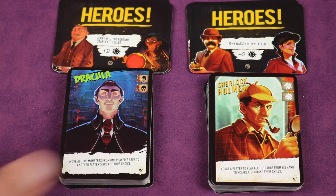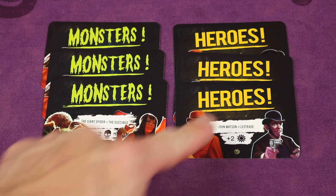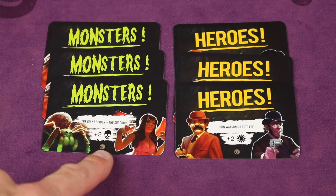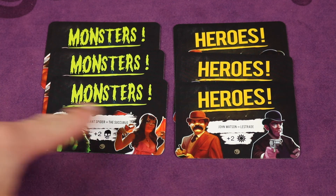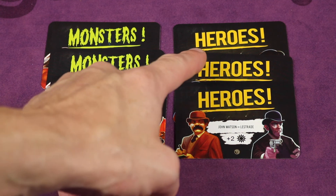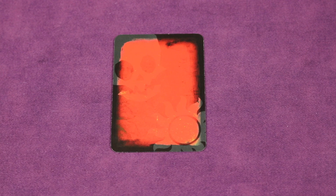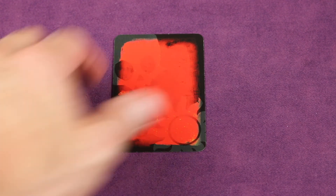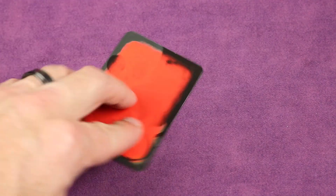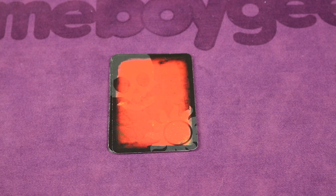For a smaller player count, remove the London After Midnight deck from the game. Take all faction cards for the chosen deck — in this case the Sherlock and Hell deck — which is a total of six cards: three monsters and three heroes. Shuffle them up and each player gets one face down that they secretly look at. With two or three players it's possible for all players to be the same faction. Any leftover faction cards go back in the box face down without anyone looking at them.